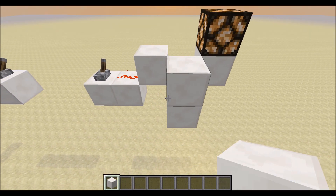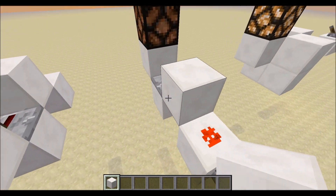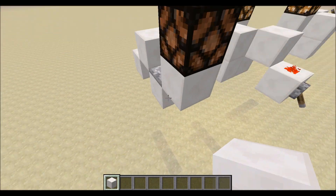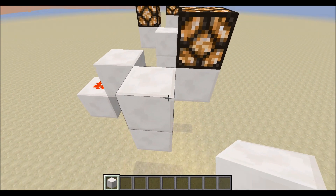If you update the block by the repeater, it turns on. You can do this in each direction and it'll trigger each time. These can be easily inverted, too.